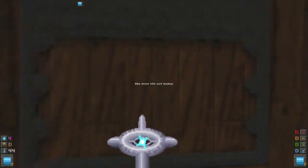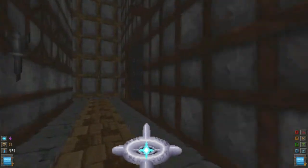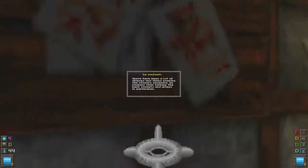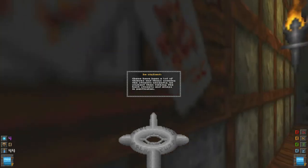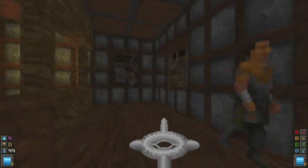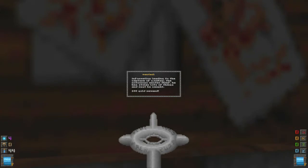Unlike the Mystic Staff from Heretic. Let's go inside the City Jail. There are some bulletins for us to read right here. 'There have been a lot of thieves and thugs roaming the streets recently. Be vigilant when walking the back streets and alleys.' Here's another bulletin on the wall: 'Information leading to capture of S. Ridley, the notorious master thief. He has stolen lots of things and must be caught. 100 gold reward.'